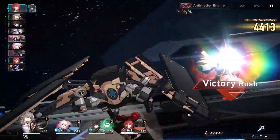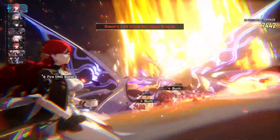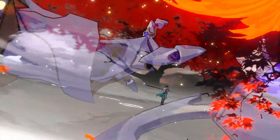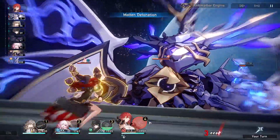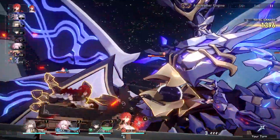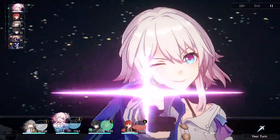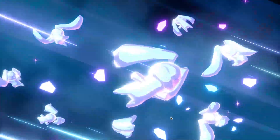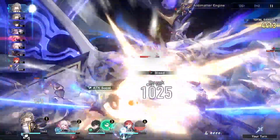You'll probably notice that all three parts are weak to fire, so Himeko will be extra valuable here, also given how much area damage she has. You'll be splitting focus a bit: Dan Heng will be hitting the enemy weak to wind, Himeko will be using her AoE mostly on the middle to hit both adjacent targets, and March 7th will be using her shield to help allies or possibly hit the one on the left.